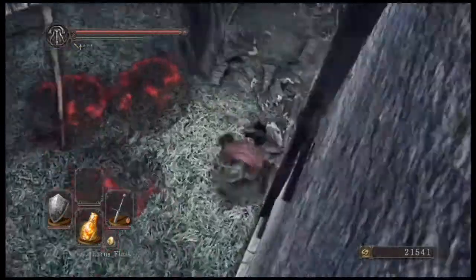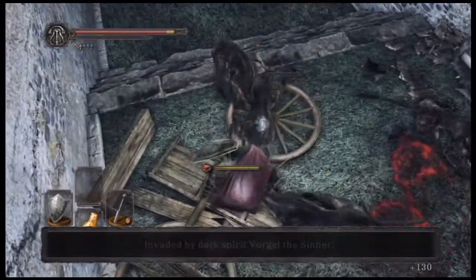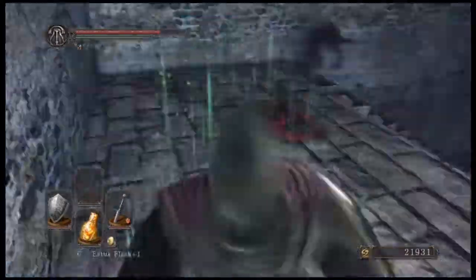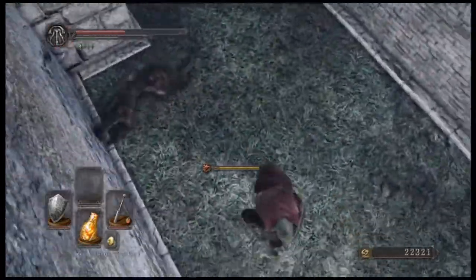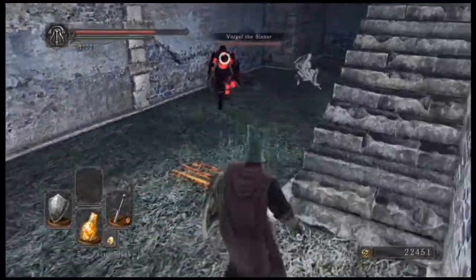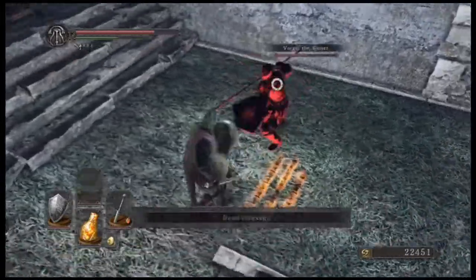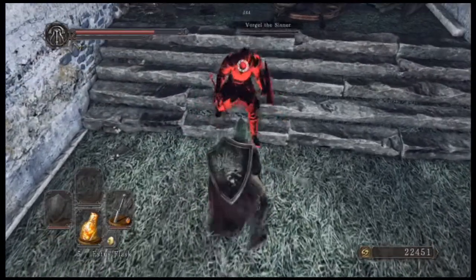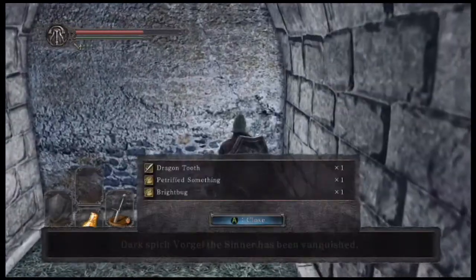We got a lot of dogs — I killed these guys in one hit, so this won't be a problem. Dark Spirit — I was not ready for that. Let's grab the Enchanted Falchion. This reminds me of the Capra Demon fight in Dark Souls 1 with the stairs and everything. Looks like that guy's fighting Vorgel the Sinner as well. This guy's weak — backstab your ass. It's over, dude — it was over before it even began. Vorgel the Sinner has been vanquished. Dragon Tooth, Petrified Something, Bright Bug, Human Effigy — that's what we get from him.